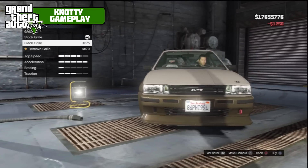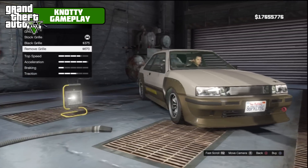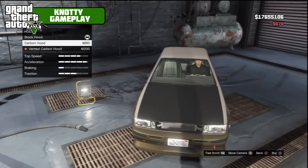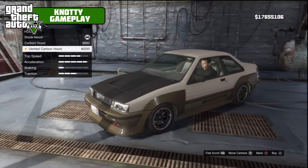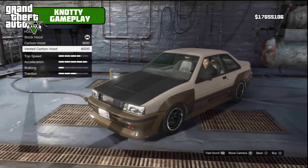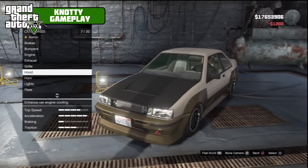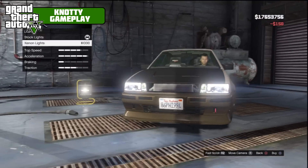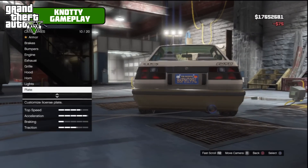For the grill we've got black grill or remove grill — we're going to remove it, it just looks a little bit better. Then there's exposed carbon hood or vented carbon hood — we'll go with vented carbon. We'll stick the clown horn on, Xenon lights, and plate will go yellow on blue.